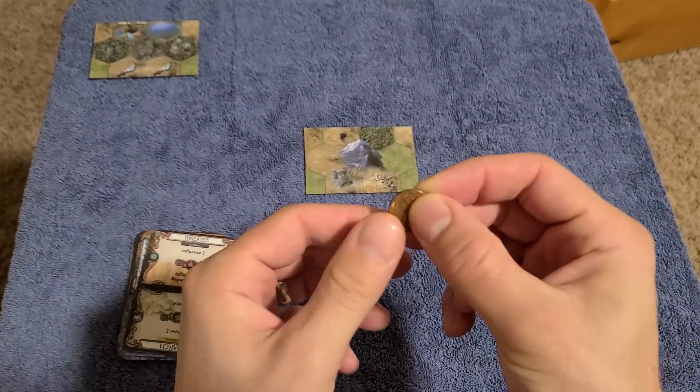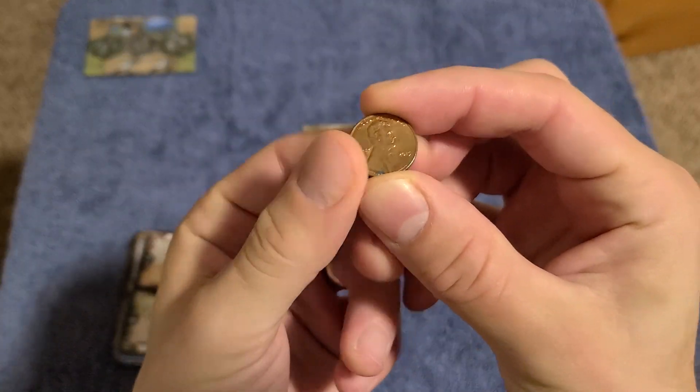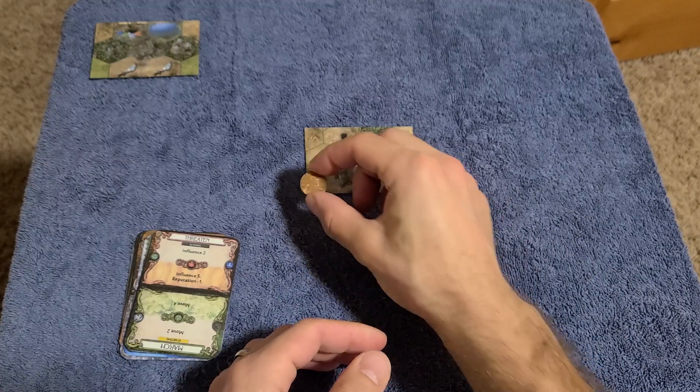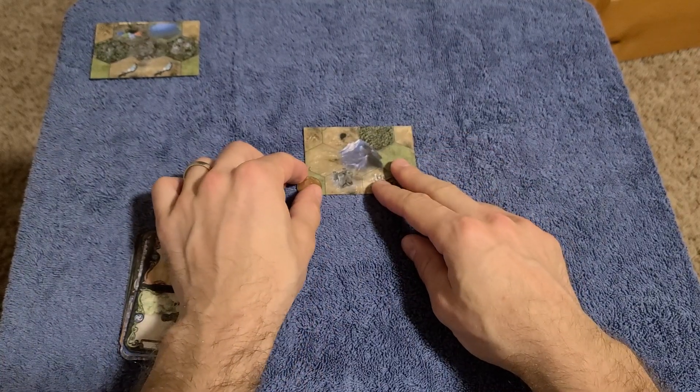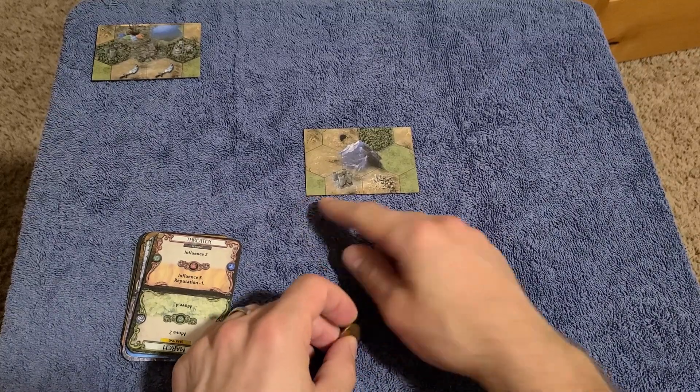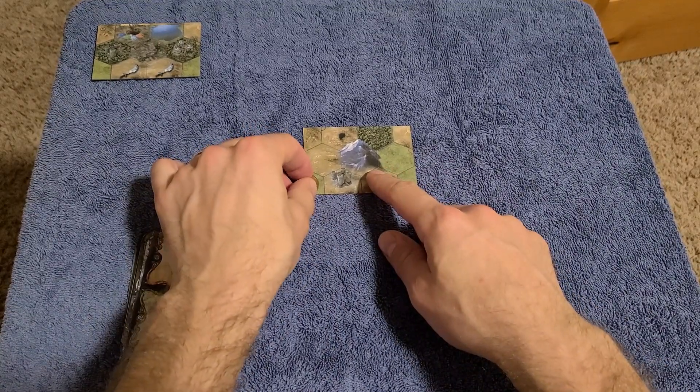You'll take your penny or whatever you're using. It should be something that has two different sides, because this is going to be your day-night tracker. Put it on heads to represent day, and place it on the partial hex in the bottom left corner.